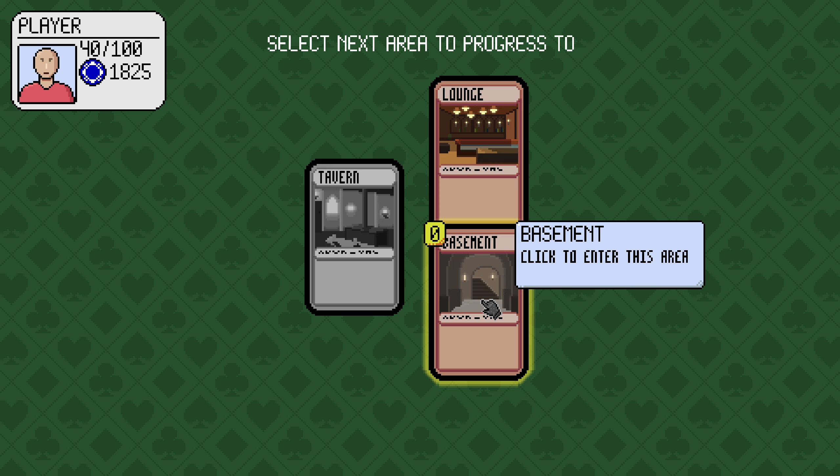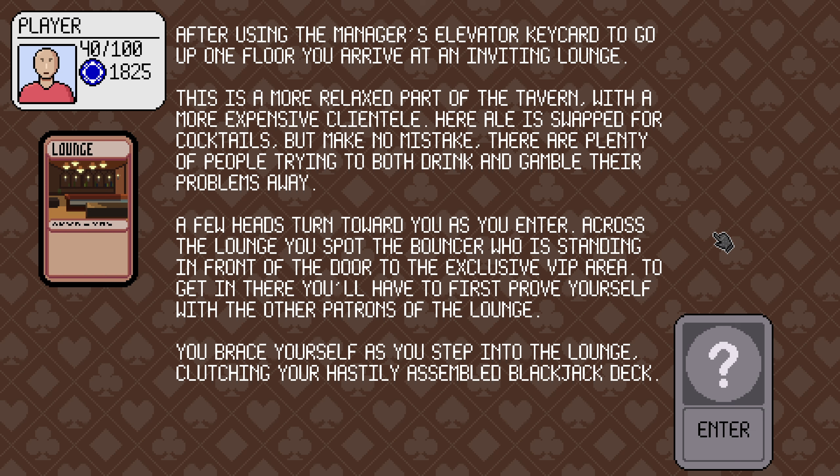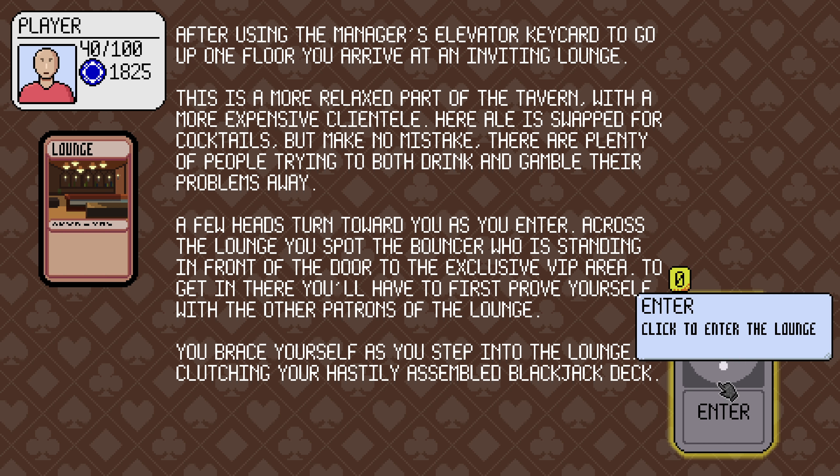We've finished in the tavern. We can go to the lounge or to the basement. Let's go to the lounge. After using the manager's elevator key card to go up one floor, you arrive in an inviting lounge — a more relaxed part of the tavern with a more expensive clientele. Ale is swapped for cocktails, but there are plenty of people trying to drink and gamble their problems away. Across the lounge, you spot the bouncer in front of the VIP area door. You'll have to first prove yourself to the other patrons in the lounge.